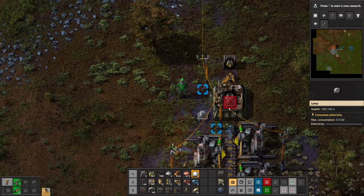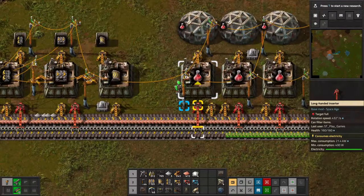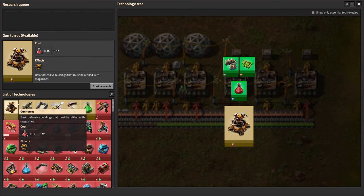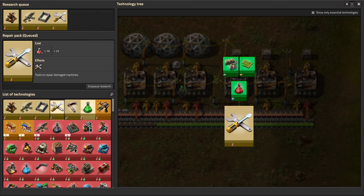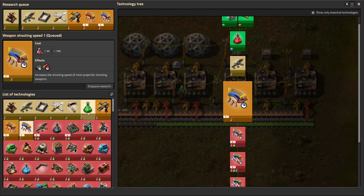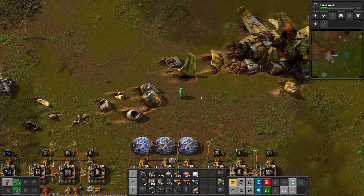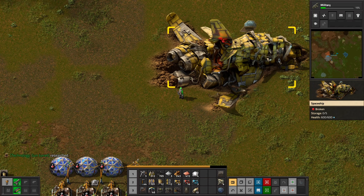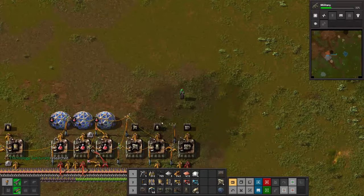Stone furnaces are automated, and some lights added for the dark. The real issue is still the plates - we're not bringing enough. For now let's unlock some more tech: gun turrets, military, stone walls, repair packs, heavy armor, more damage upgrades, and then logistics for next time. Let's clear some space. Military tech is all done - gun turret unlocked! Look at all the room we have now. Science is still working.